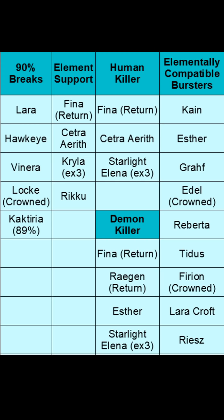Special mention goes to Angela. If you have Angela, she is very strong and worth using, but you would then need to fit in a good spirit break for her. These 90% defense breakers won't work for Angela — for example, Venera can only do an 85% spirit break, which is not good enough if Angela is your primary damage dealer. You'd have to fit in someone like Louise.